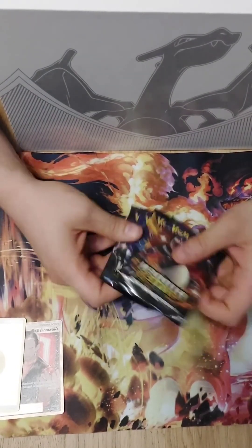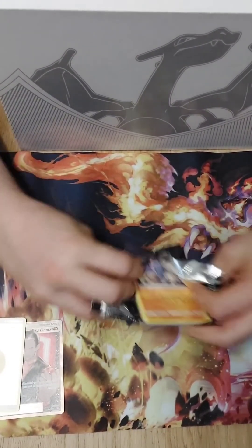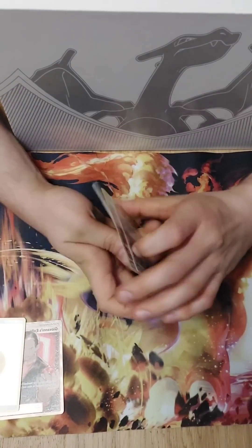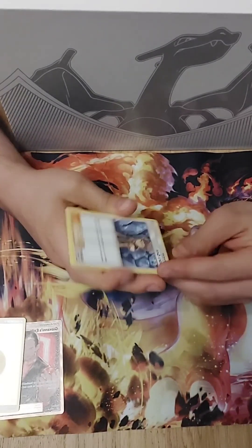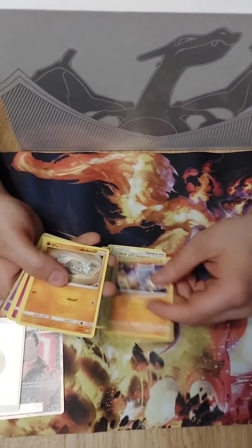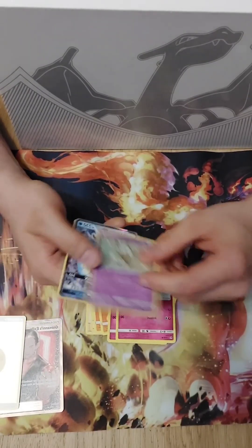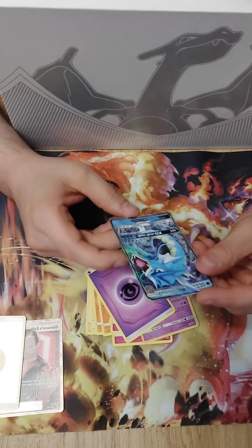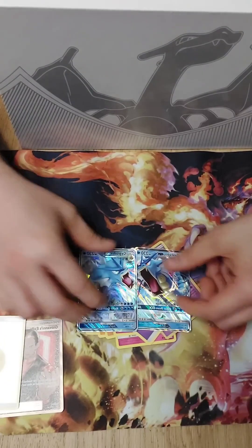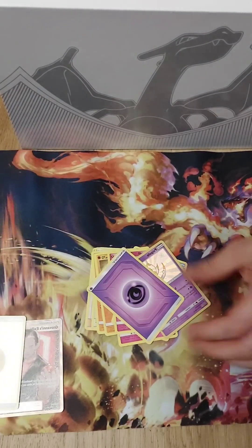We have our four packs the same way — let's get into this Hidden Fates. In the first Gyarados tin pack we have a Code Card, some Grit — not great. A Cleggers Trip, Misty's Gym, a Cubone, a Geodude, a Slowpoke, a Clefairy, a Jigglypuff, and a Gyarados GX — not the promo but look at that, it's really nice. That's three pulls so far from these sets.